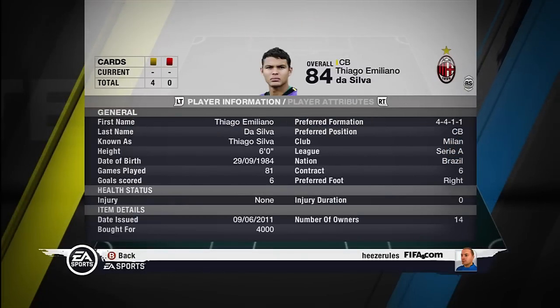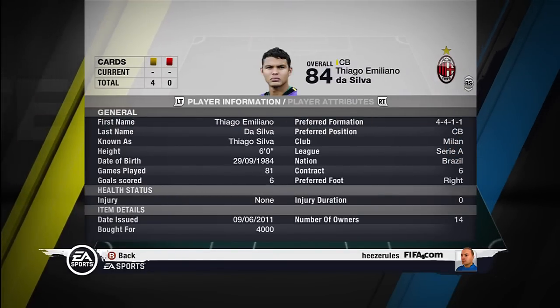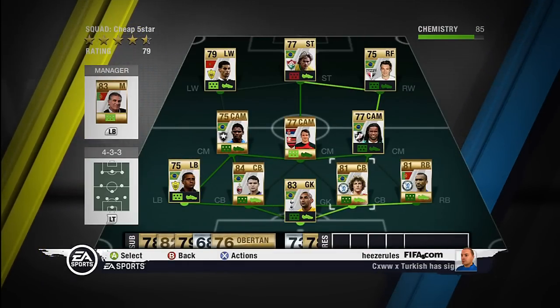The second player, the first centre-back, Thiago Silva. I chose him because he is the fastest centre-back in the game. He can shoot pretty good, he can dribble pretty good, he got 3 star skill moves so nothing special here.